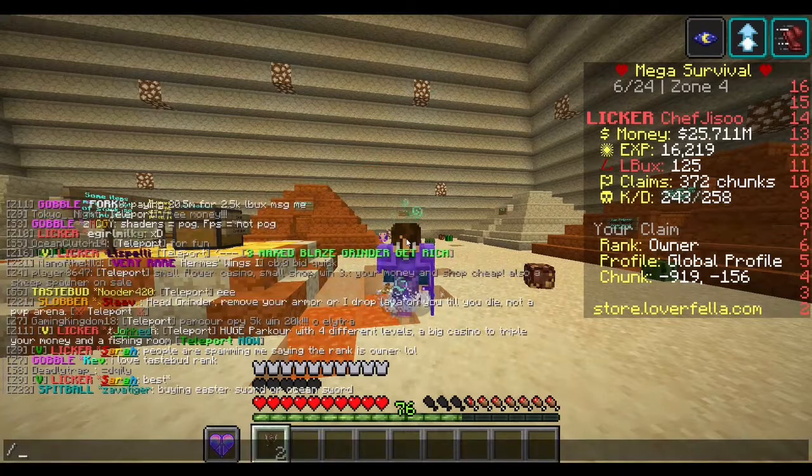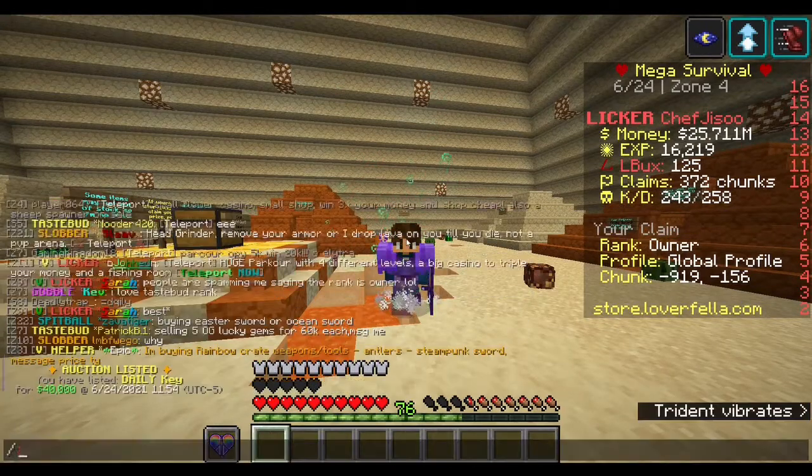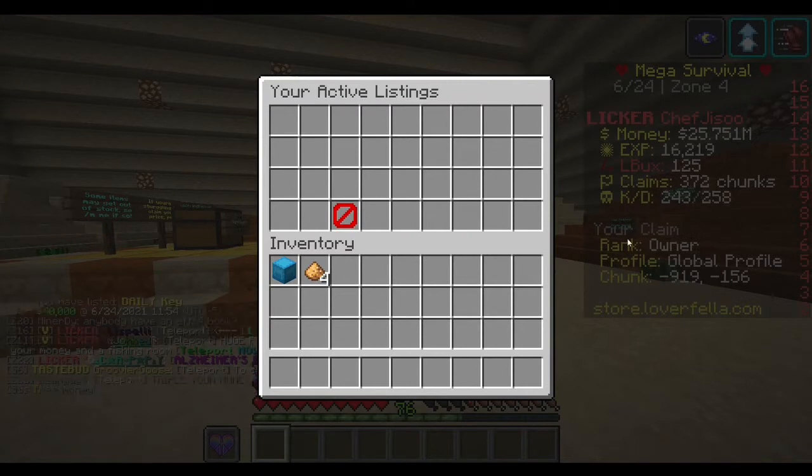Now let's do slash ah list again. We've got two daily keys listed for 40,000. You click on active listings and there are our two daily keys. Someone has just bought one — I don't think you'd have seen my money go up but someone has just bought it.